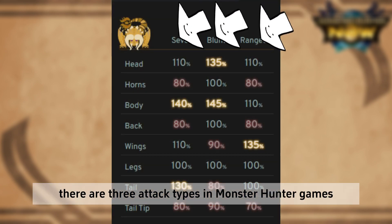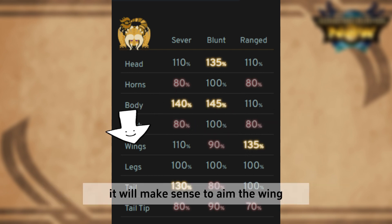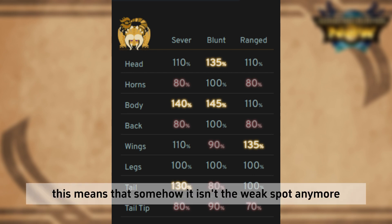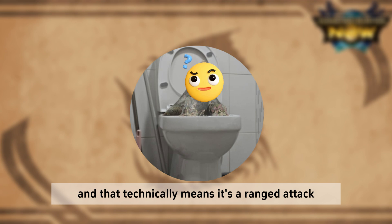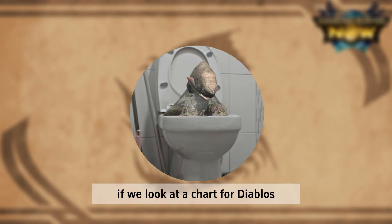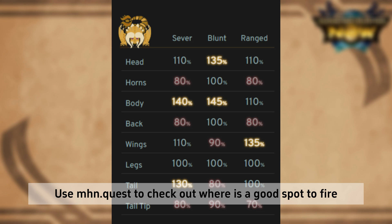There are three attack types in Monster Hunter: cutting/severing, blunt, and ranged shots. Both bow shots are considered ranged attacks. This image on screen was taken from MHN.Quest, showing where to hit to deal the most damage. If you are against Diablos, it would make sense to aim the wing since that has the highest damage. However, if you use Dragon Piercer on the wings, it deals white color damage numbers — meaning it isn't the weak spot anymore. This is because the bow's special attack is a severing attack, not a ranged attack. Even though we fire it out, severing attack means it is capable of cutting off tails. If we look at the chart for Diablos, the body and tail are weak to severing attacks — so aim your special attack at the body and tail, not the wings. Use MHN.Quest to check where is a good spot to fire off your special attack for different monsters.